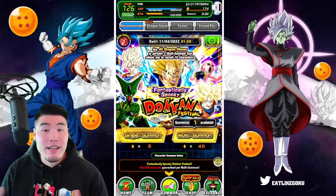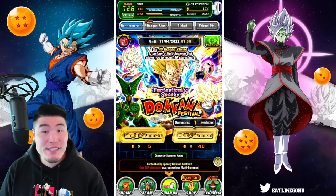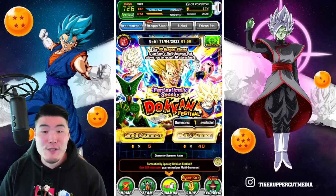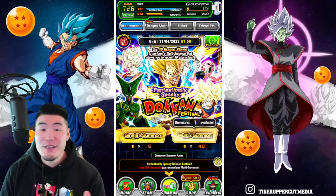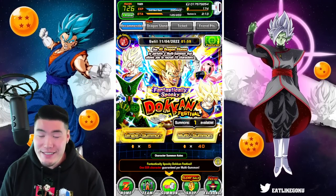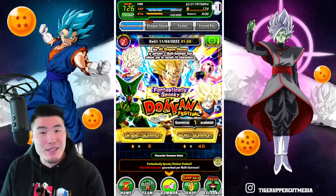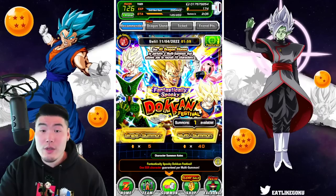Within the next couple of months, Global is gonna be getting a lot of very, very powerful units that are all gonna be better than any of the units on this banner. Like I said, it's a good banner and you can't really go wrong with doing some summons here, but I don't think it's the best idea. If anything, do the one multi — if you really wanna summon and just gotta scratch that itch, do the one discounted multi.